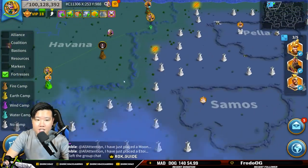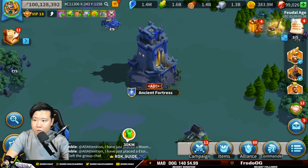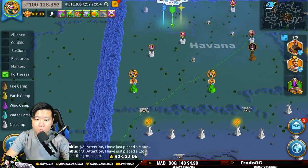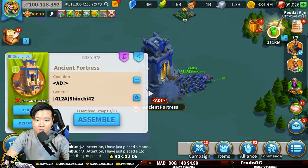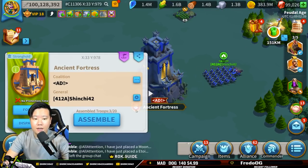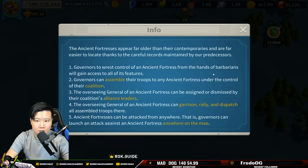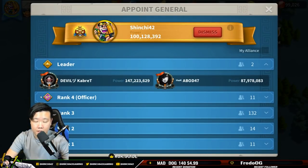Let's talk about the general system. As you can see, I am currently general in two areas. The only person who can appoint a general is the current general — which is me — and the coalition leaders, which are the alliance leaders of each coalition. If I click my alliances only, I can see my alliance here. If I uncheck that, I can grant anybody as the general — I can appoint whoever I want and they will become the general.